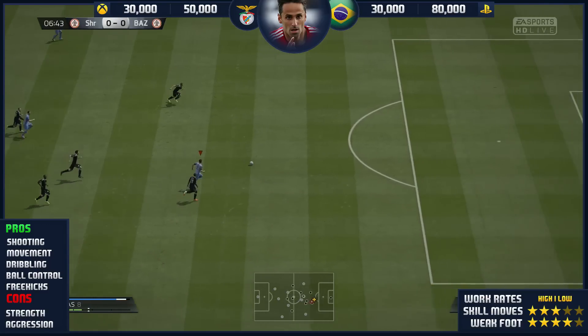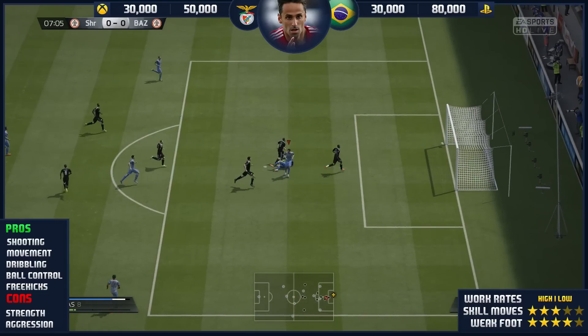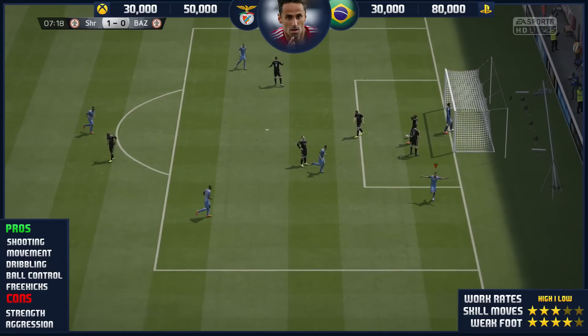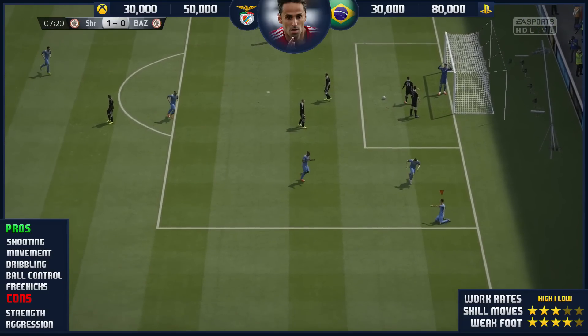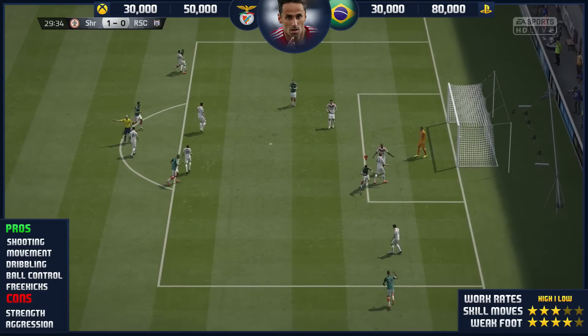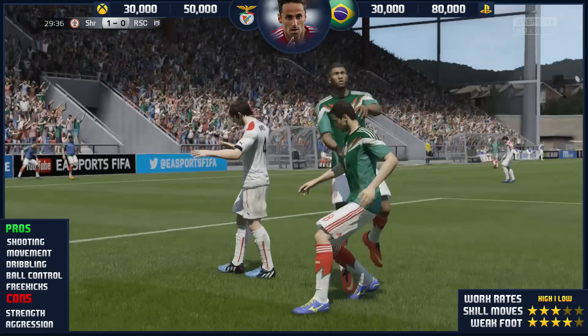His movement is great — I've already spoken about it. His runs are perfect, and I did like that about this card as he does a 1-2 off the post. Dribbling-wise: sensational. For a striker on this game, his dribbling is pivotal and outstanding, as he wins a header and powers it into the back of the net.